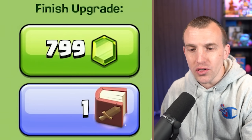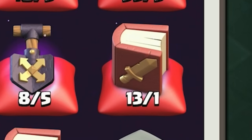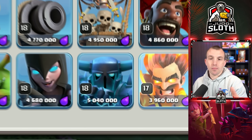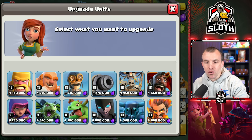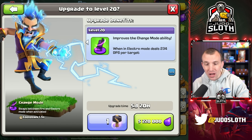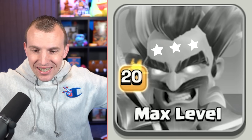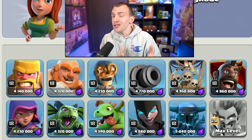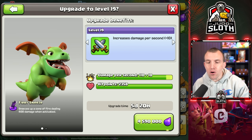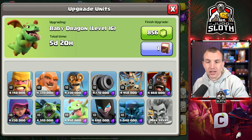Is a book of fighting worth it here, or do I go with the gems to begin with? I have 13 books of fighting. Some of the others might end up being more costly, like getting the power pack to level 20 or something. So I'm going to stick with gems for the moment. I'll upgrade him to level 19, then use the book of fighting, and on the last upgrade, why not use the hammer of fighting? Electro fire wizard maxed.